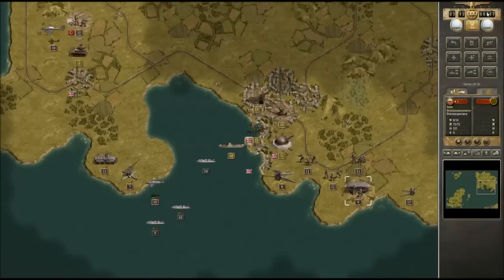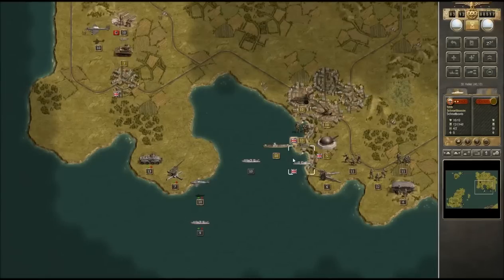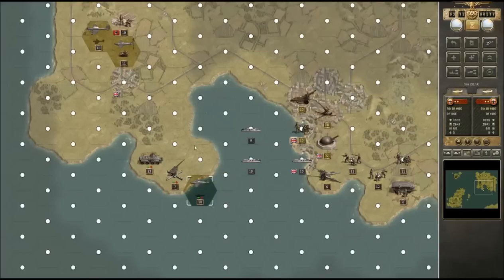We may need to reinforce our guys — we actually have 517 prestige points so we could help them. I'm going to bring the Schnellboot in once again, open fire on any enemy I can see, and one of those targets is an enemy transport ship. I don't know why they haven't landed their men yet — probably a good time to do that, but it's a bit late for them now. There we go — destroying the enemy transport ship.